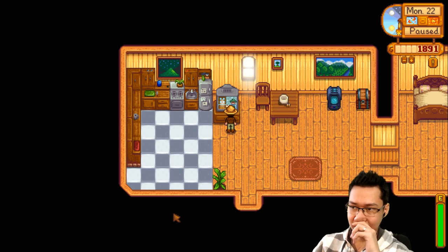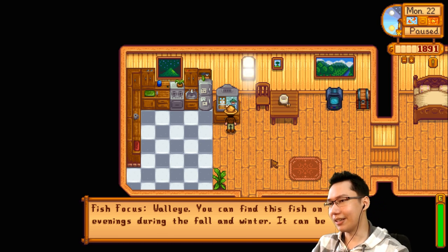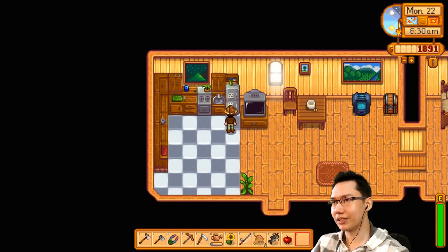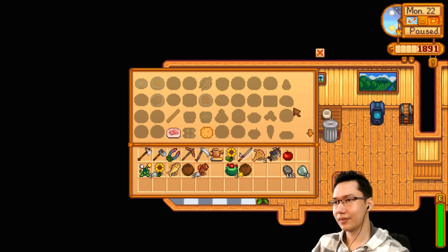Just needed to learn that. Living Off the Land tip: walleye can be found on rainy evenings during fall and winter in any freshwater location. Walleye shows up in freshwater when it rains. Oh look, we can make tortilla and sashimi with any fish.